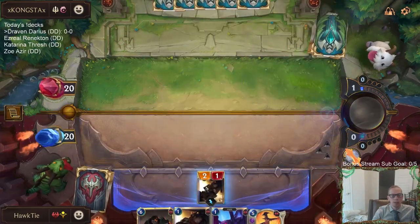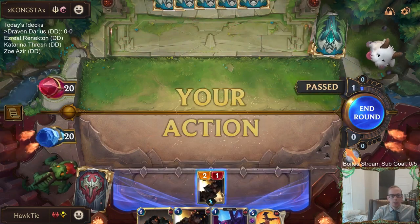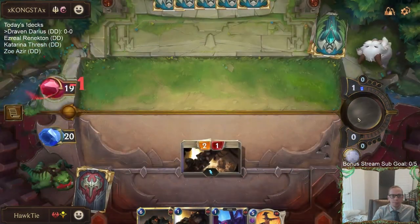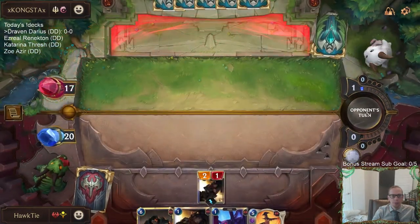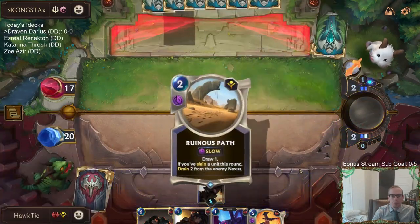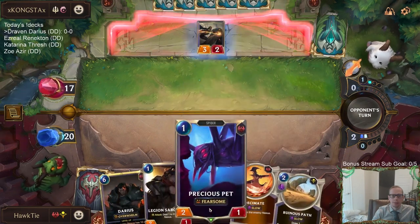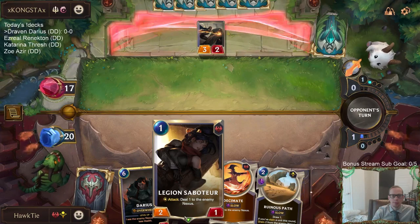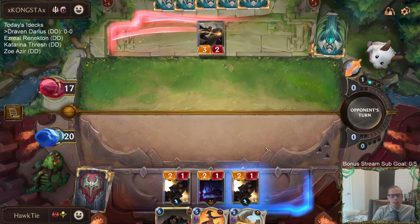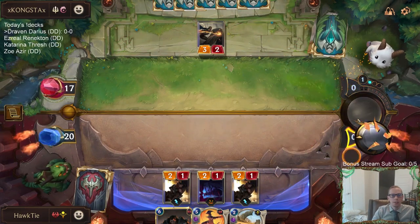This is where it'd be nice to draw a three now. I want to play like these two on turn two, so drawing a Draven or Iron Blister would be nice here on three. But let's get that damage in before Shen and Screeching Dragon can show up.